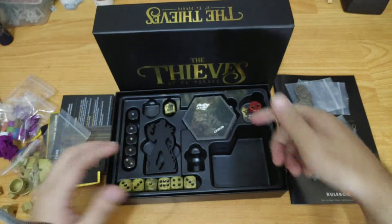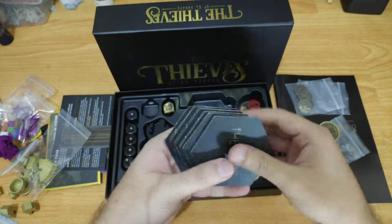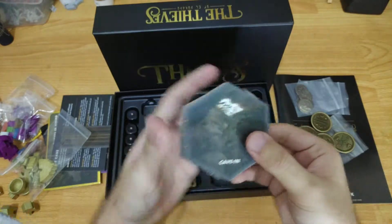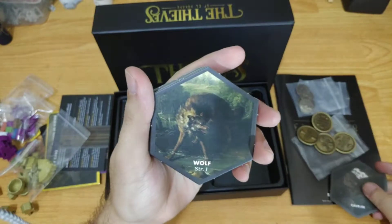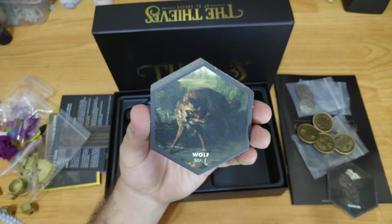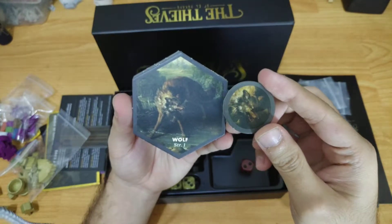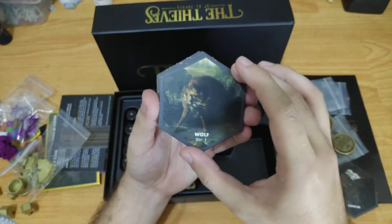Next, let's look at our cave tiles. All of these tiles are for the cave and some correspond to the tokens. The first tile is our cave entrance. Then we have a wolf with strength of one — I think this wolf can be tamed. I've read that before; I'm not totally sure, but I believe you can tame this wolf to be your friend.